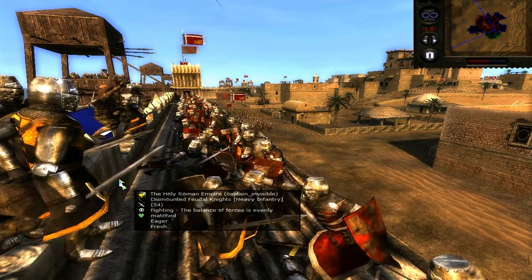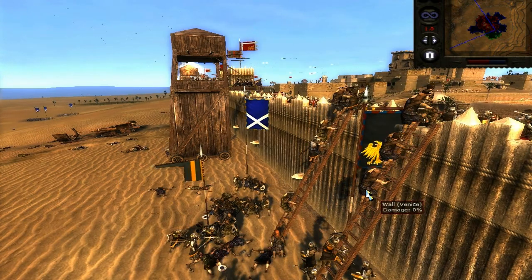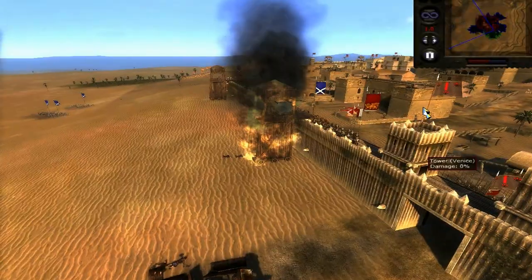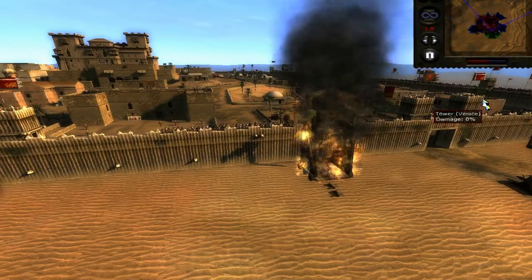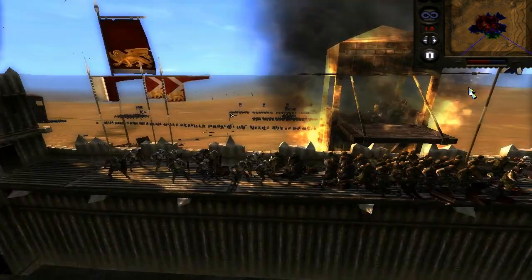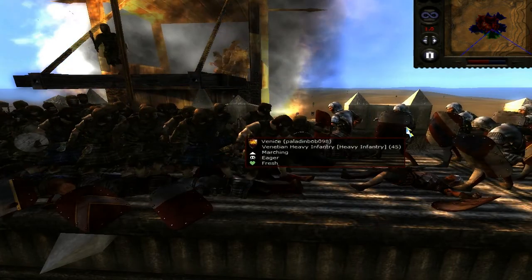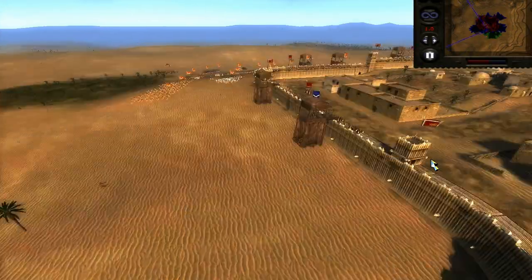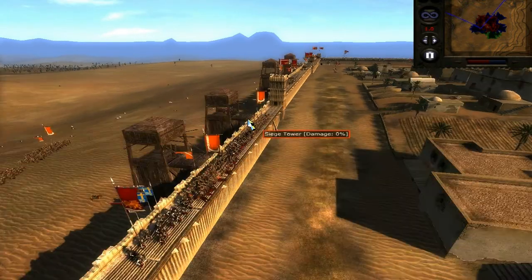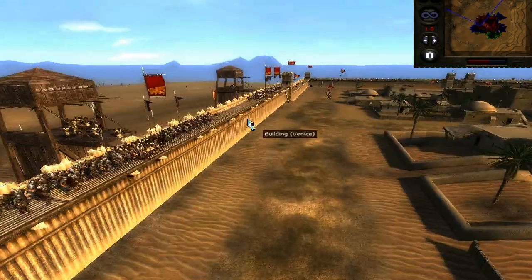The feudal knights of the Holy Roman Empire are coming up the ladders, as are my Highlanders. As you can see, this tower is set on fire — it's pretty cool. We're fighting off these defenders as best we can. Scotland versus Venice: a total of 14 Venetian Heavy Infantry in the whole game, and believe me it's one hell of a good unit — proved exceedingly hard to deal with.